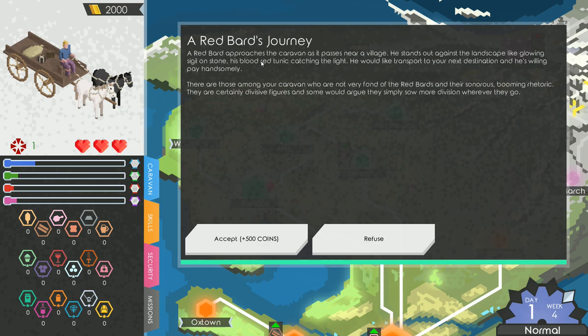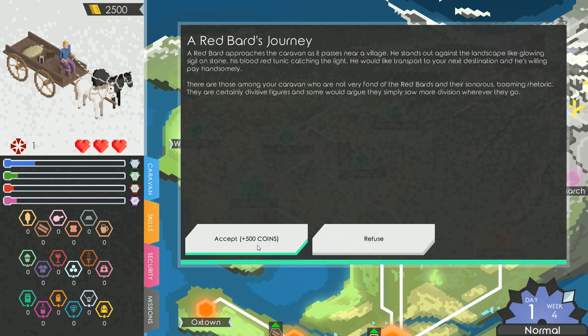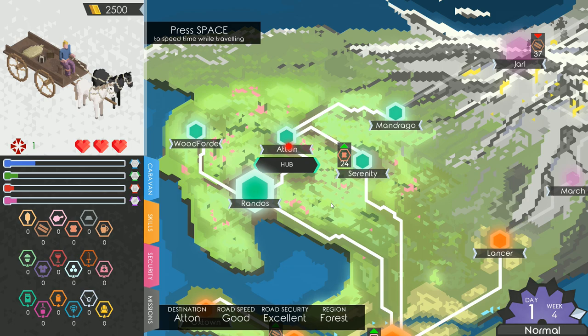A random event: a Red Bard approaches the caravan and would like transport to our next destination — he's willing to pay handsomely. Some in the caravan aren't fond of Red Bards and their rhetoric, as they're divisive figures. We're going to accept because 500 coins is a lot, and we don't have any guards with us anyway.